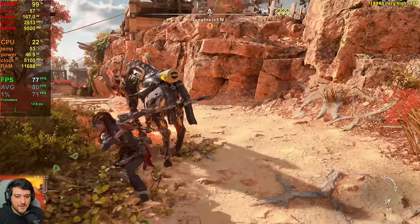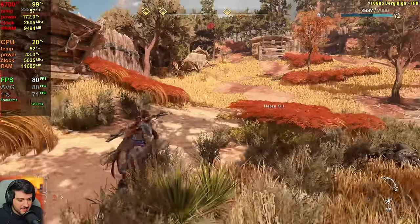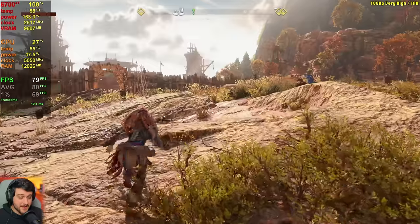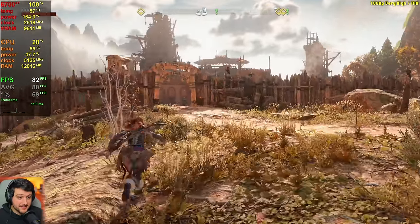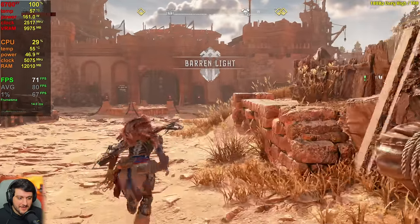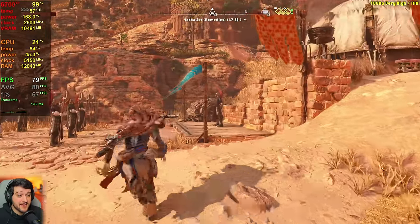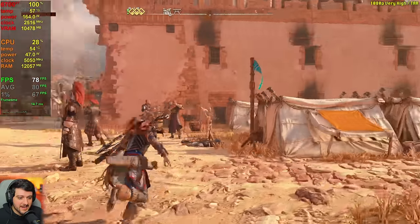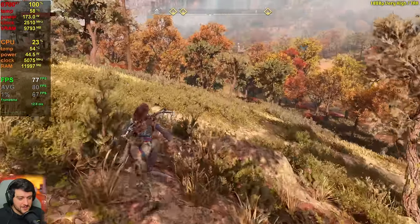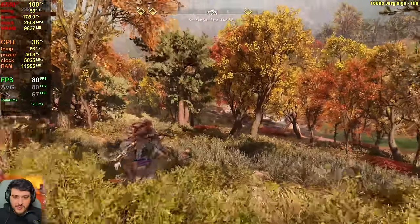I'm really happy to see this is such a buttery smooth experience with always above 60 FPS. I was expecting it to be a little bit worse. I know it's much faster than the RTX 4060, but I didn't expect it to be this much faster. It's interesting to see they're closely priced — you can buy this one for like 20 to 30 bucks more than the 4060 sometimes, so it's definitely a better deal, especially here in Horizon Forbidden West. It's faster in pretty much all games across the board, and the 12 gigabytes of VRAM are just great, meaning you can run this at very high settings whereas the 4060 was stuttering all over the place.